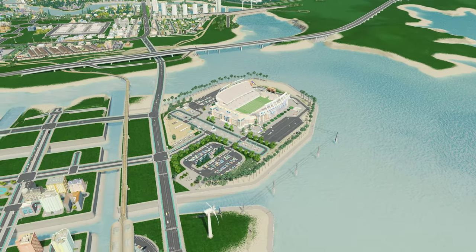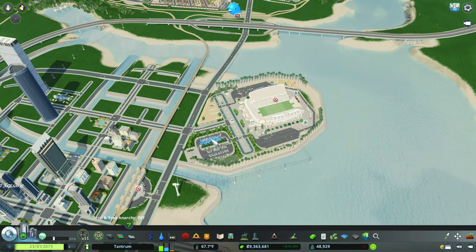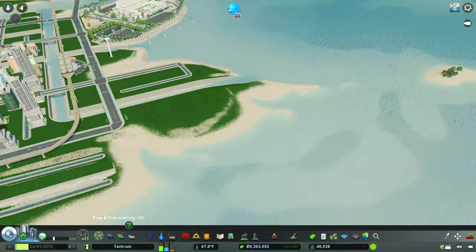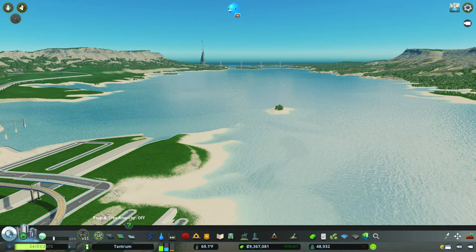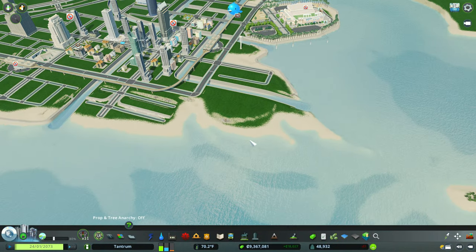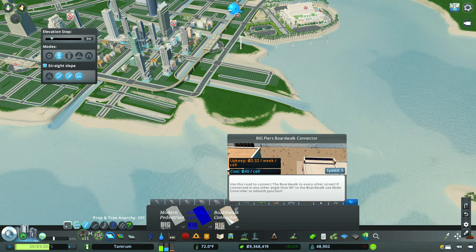Hey, what's going on guys, welcome back to another video. For today this is going to be our part two of building up the downtown. I would like to build up a City Skylines pier. The city of Tantrum identified this part of our city to build a pier. The pier we are trying to go off of is called the Steel Pier in Atlantic City, which is in New Jersey.